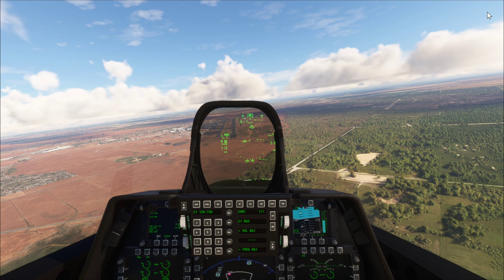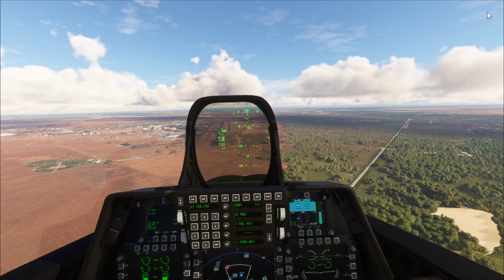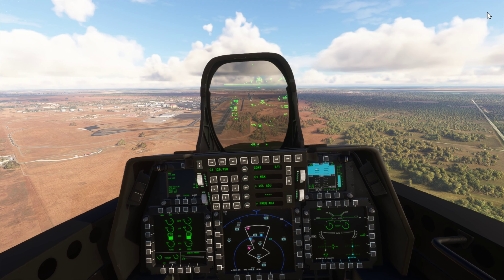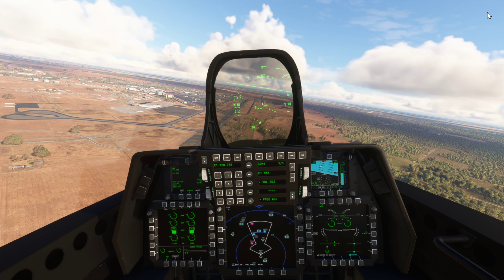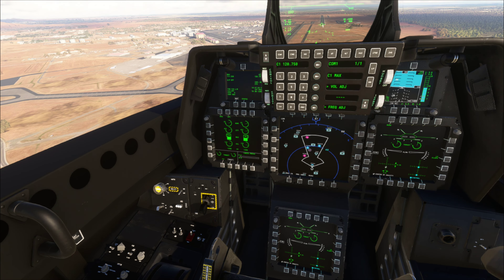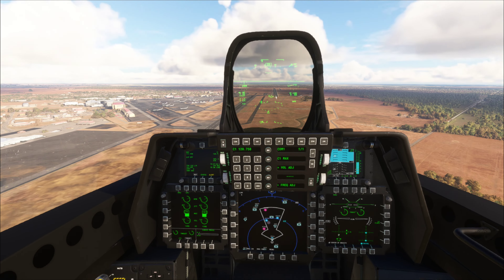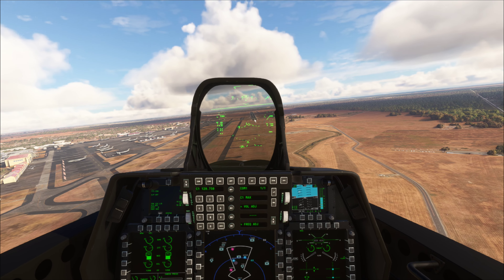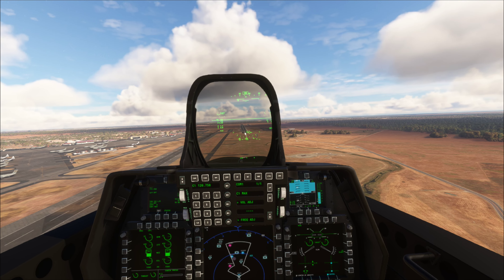We'll come in for a landing. Like I said, this was just a short test flight — I want to see how well I can land it. Let's see if we can get lined up here. Pop on the speed brake for a sec to slow down. Look at the cockpit — that's amazing. I don't think my gear was down — there we go, there goes the gear. And there is the runway.